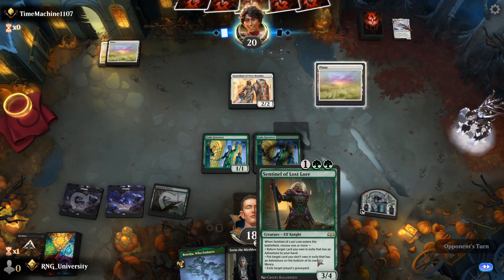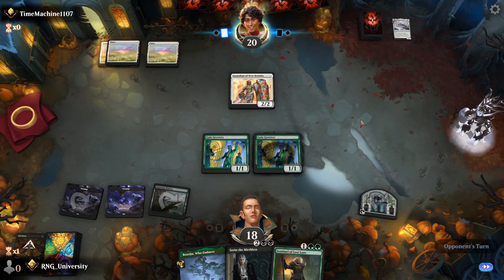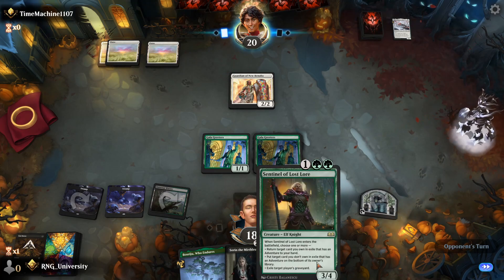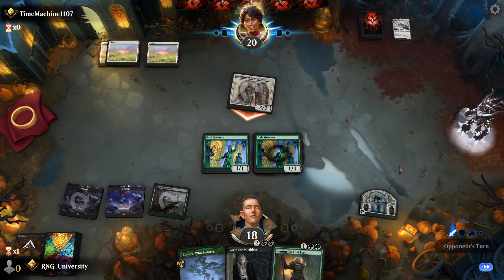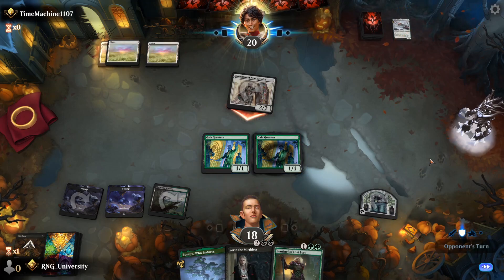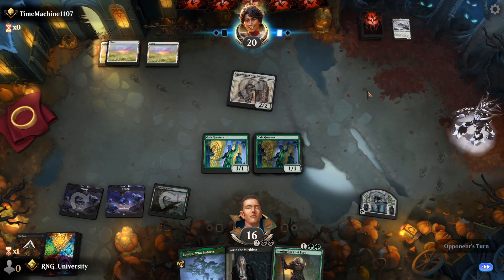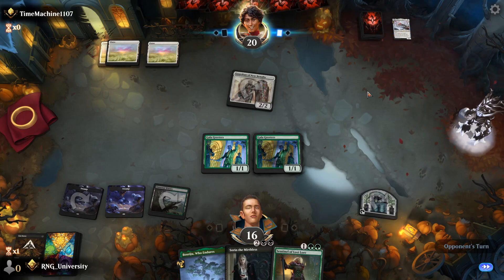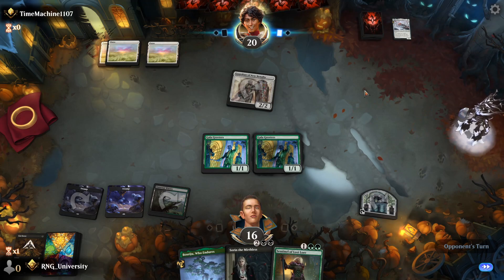I could have put out a 3/4 blocker to be fair — that could also block Brutal Cathar. I wanted to play Sorin next turn and also wanted the board to have something more than just a 3/4 body. I guess a 3-mana 3/4 body against an aggro deck isn't the end of the world. He's just attacking, played a land so I thought he'd be a bad player. He attacks, of course I'm not going to block. And then we kind of just stare at each other for a few turns maybe.